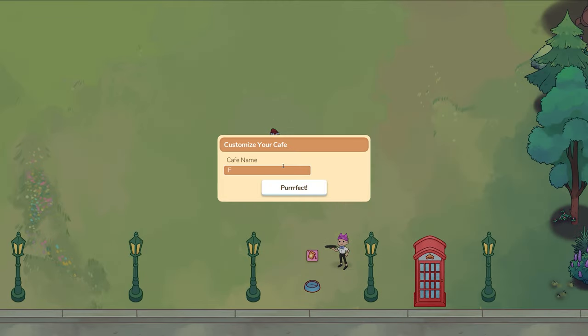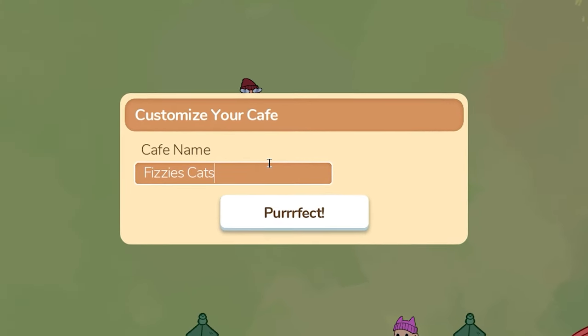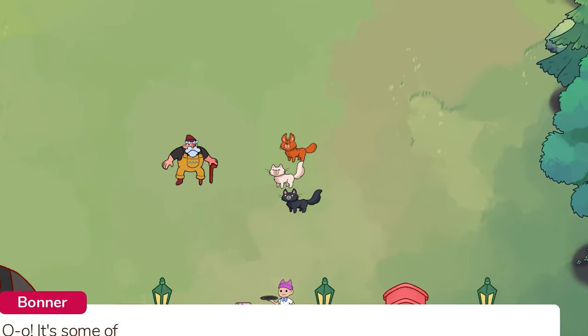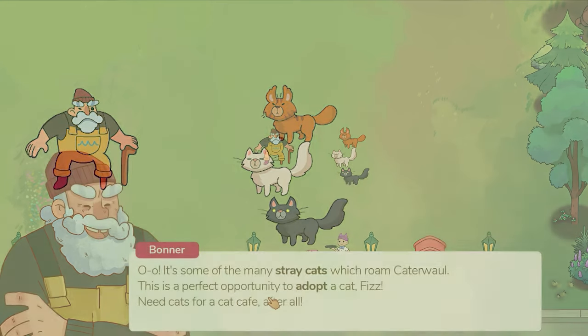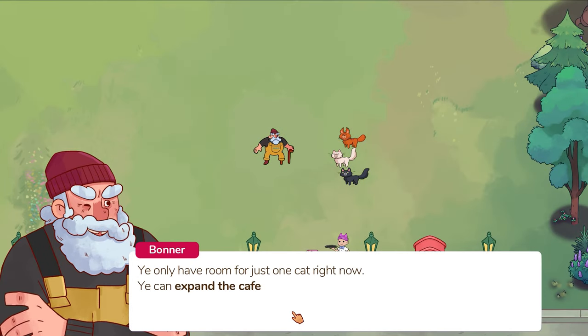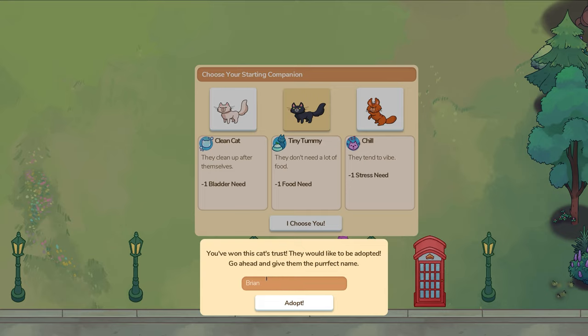After choosing your cafe's name — the hardest part of the game, I must say — you come across three adorable kittens. Unfortunately you can only choose one at this time, but there will be plenty of chances to adopt a variety of cats with all different skills and needs. Like yourself, your cats will also gain other traits as they level up. After naming them, you are then ready to start rebuilding your cat cafe and adopting strays.